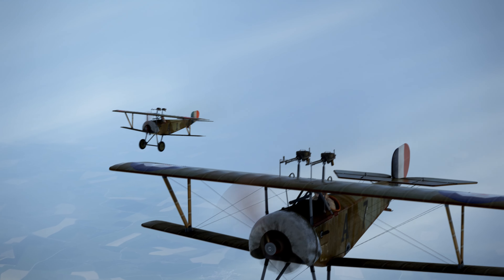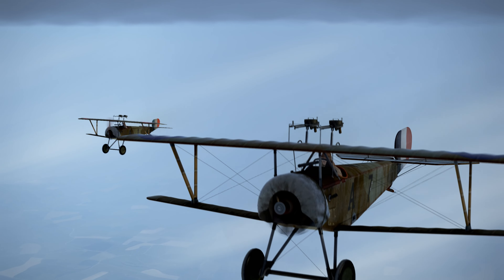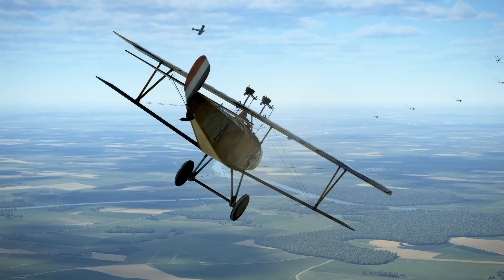Its natural enemy at Verdun was the Fokker Eindecker, an aircraft that was surpassed by the Newport in almost all characteristics, and which had helped bring an end to the so-called Fokker Scourge in the same period.